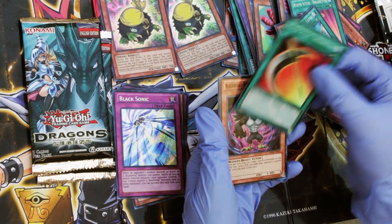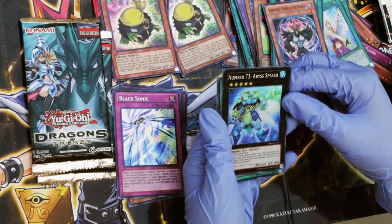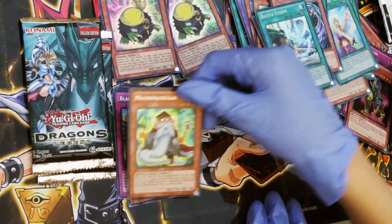Reaper Scythe Dread Scythe. Blackwing Hurricane the Tornado. Number 73, Abyss Splash. Battle Fusion. And Mathematician.